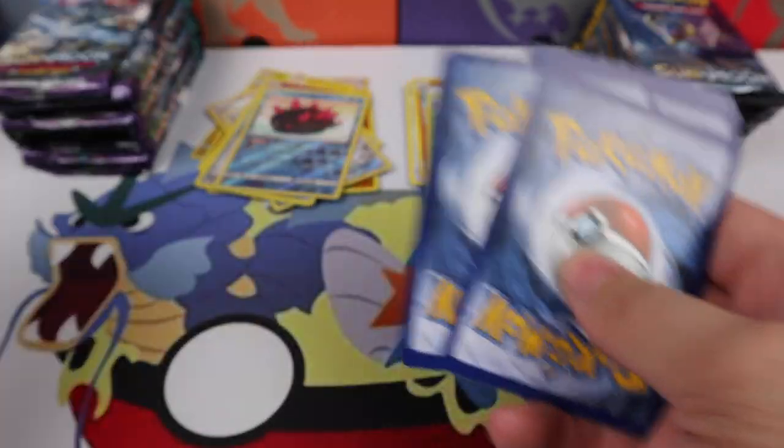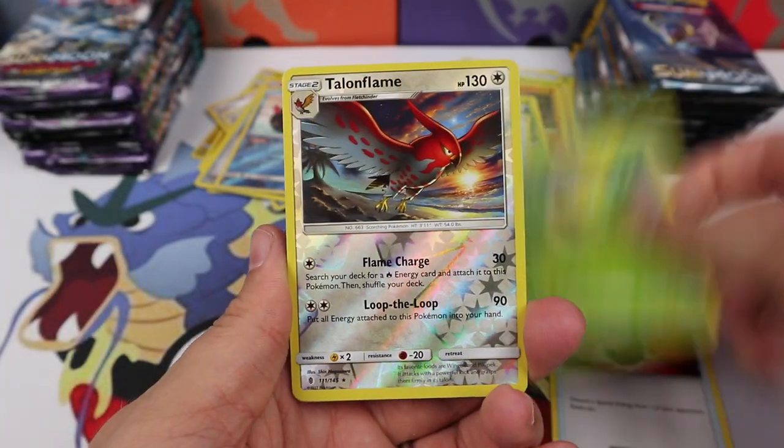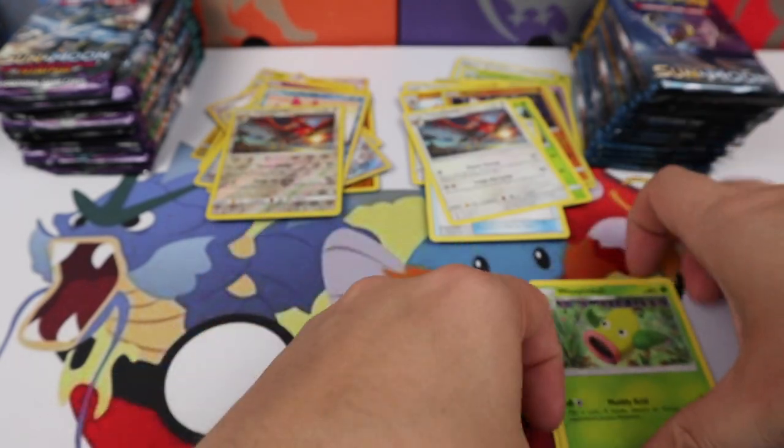Enhanced Hammer, Aqua Patch — very good. Weepinbell, Talonflame, and a Talonflame. Two Talonflames.